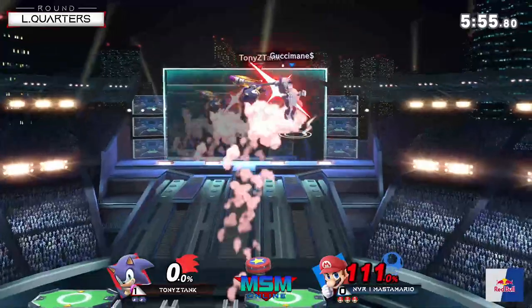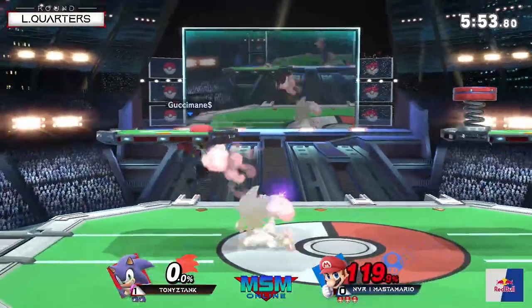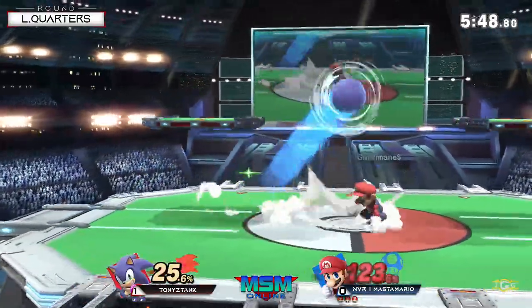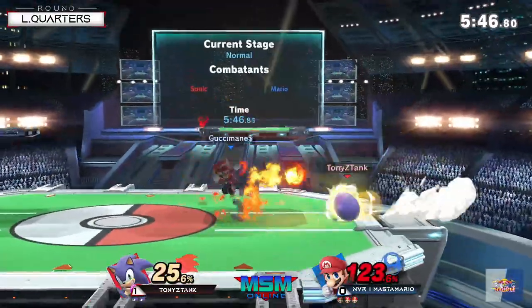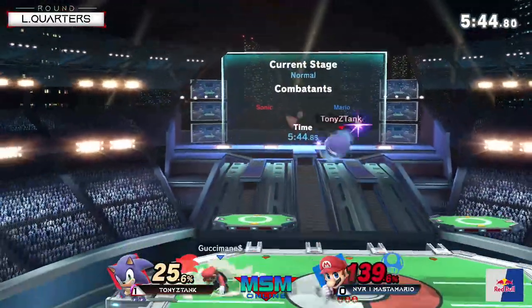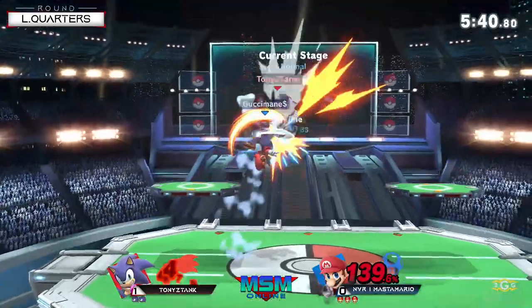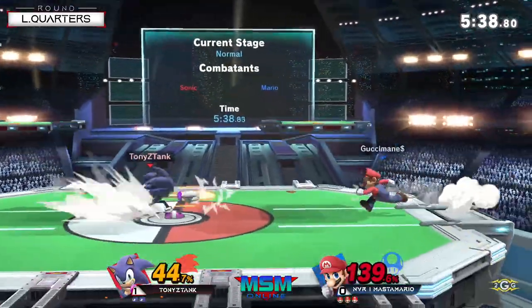But this is the same position Master Mario was in during the first game. Really got to maintain this lead and get the damage he can, while not doing anything too punishable. He's fell out of the air like three times now — it's unfortunate for Tony right here.